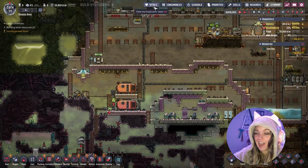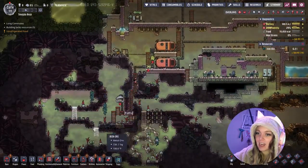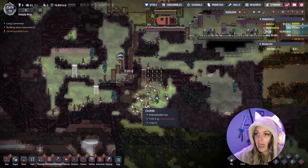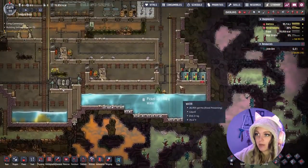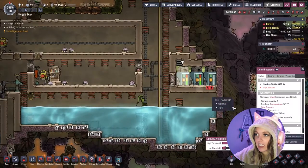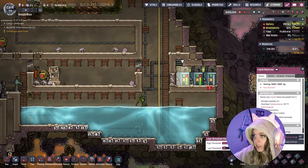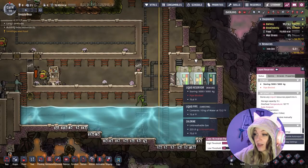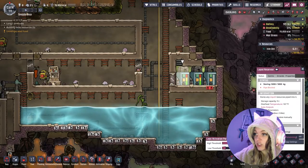Hello friends and welcome back to the channel. So we had a couple projects that we were working on — we started filtering out some of the gases in here. We also started making our food less chlorinated. I think we have enough chlorine now that it's okay to just leave it as is. Our water comes in at 214,000 food poisoning and it leaves at 185, which is just going down all the time.